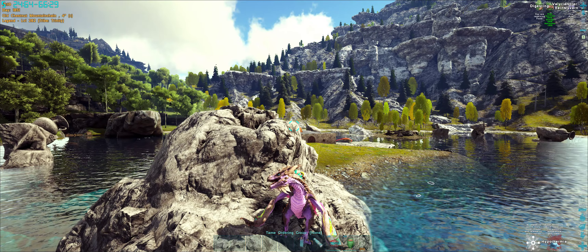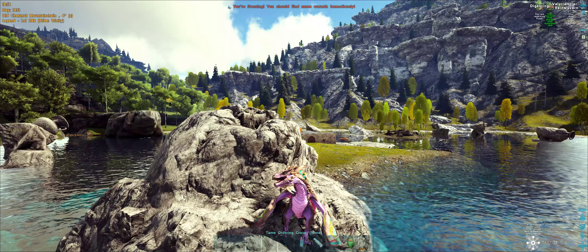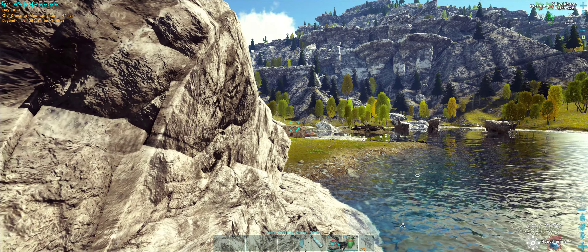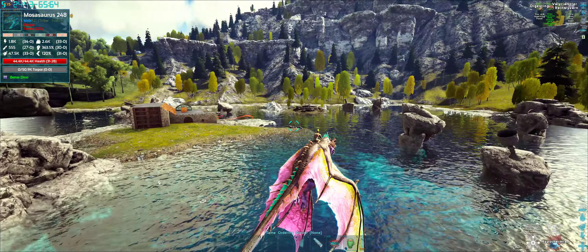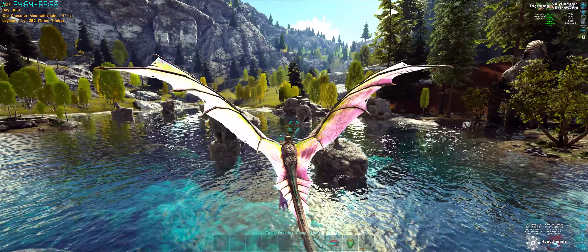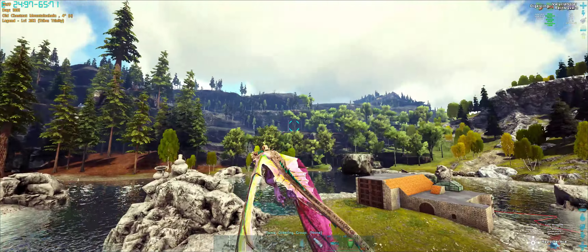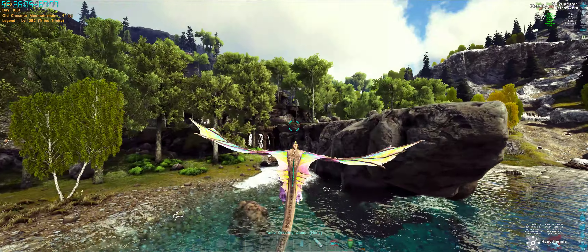First things first, coordinates 24.6, 66.3. The landmark you're looking for is this lake — it's got these little protrusions and stone cups and things sticking out the top. That's the lake, and you want to be looking around the edge. You've got two types of Beaver Dams here.